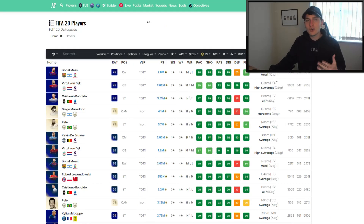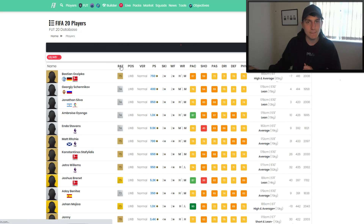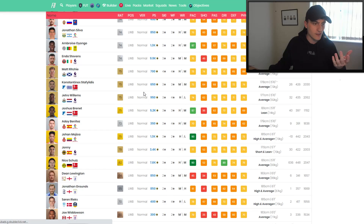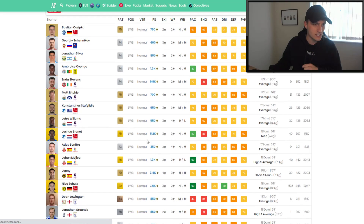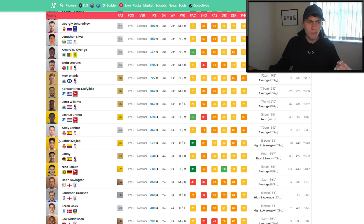Best way to make coins in FIFA 20. If you're looking for how to actually find these players, come over to Footbin — I'll leave the exact link in the description. Go over to positions, go to right back/right wing back or left back/left wing back, click on it, then order by position — that will put all the left wing backs on top. Go and find a card from a popular league or popular nation, preferably a gold card. For example you've got Johnny, Jetro Willems, Matt Ritchie, Johan Mejica — going for 1.3k, you could probably convert him for around 1.5k depending on what he's going for in left back.